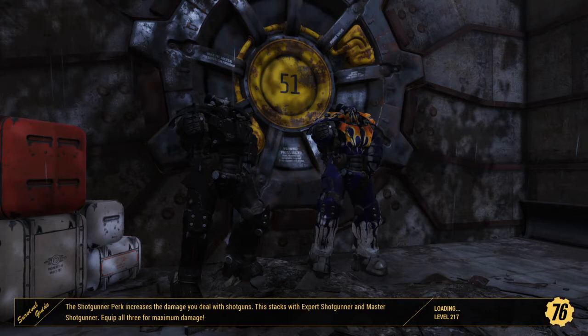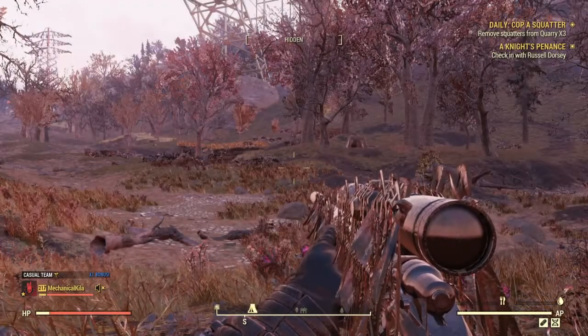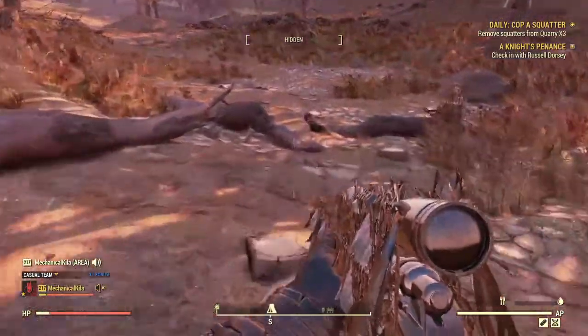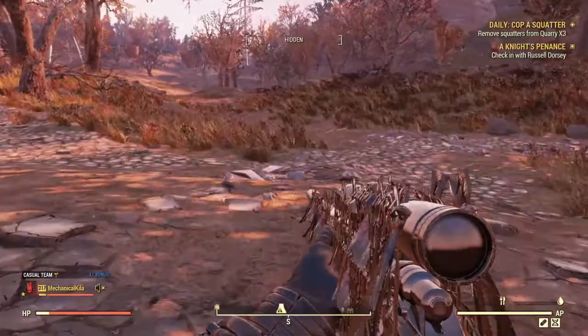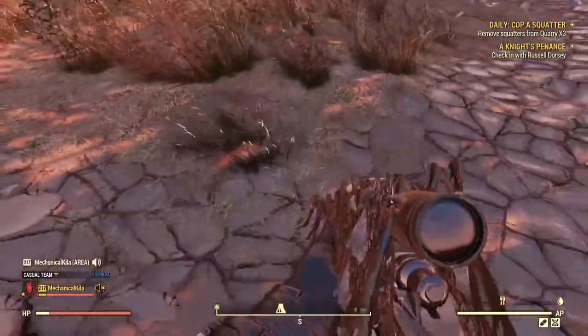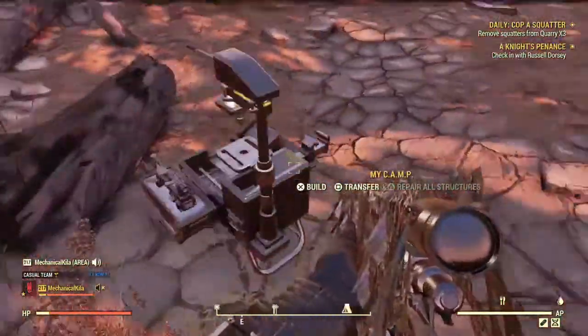Take note of where you fast travel in, because this is where other players are likely to fast travel in. This is where you want to aim the focus of the front of your build, or maybe vendor shops. As you can see, we're heading into our camp from this direction, which is basically where you put down this camp. I'm pretty good at this by now — I've built enough of these.